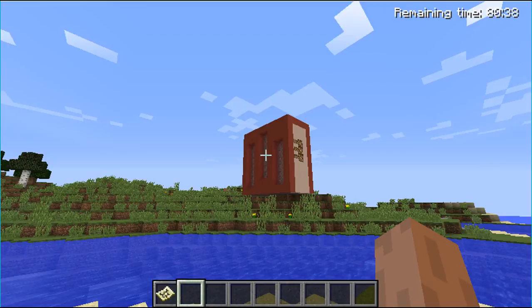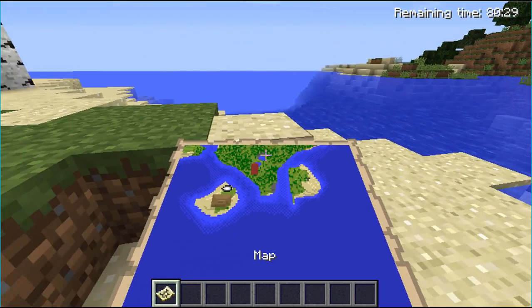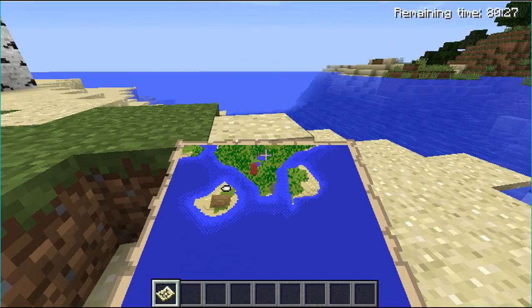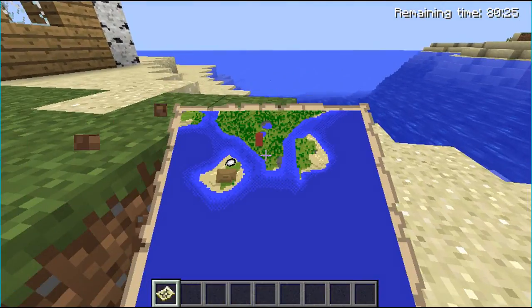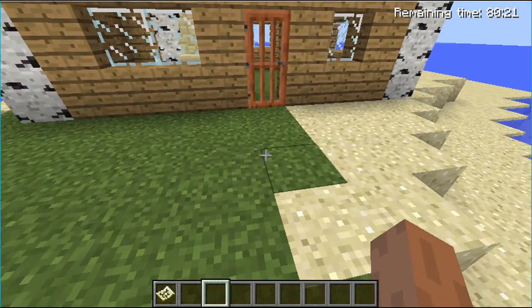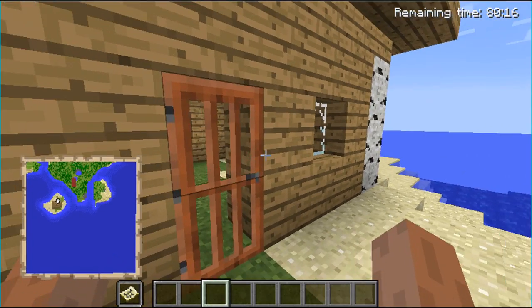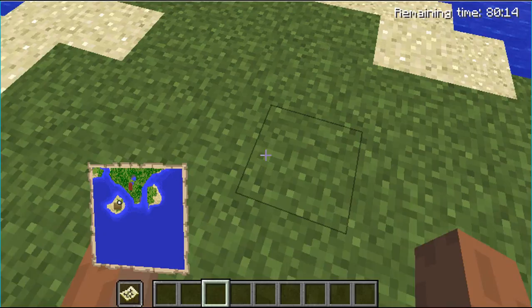I've got my computer tower right over there. Before I start, I want to show you something about the map — it's actually kind of funny. It has the same glitch that the console has. If you remove a block, it does that, which is kind of funny. I'll keep that on for most of the video so you can see the little mini map.